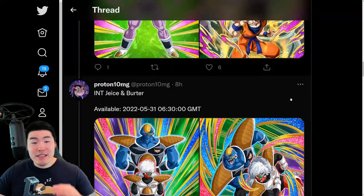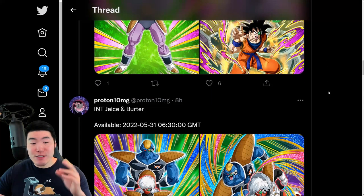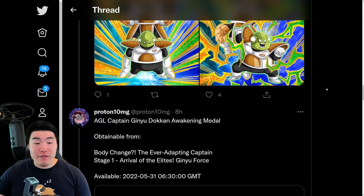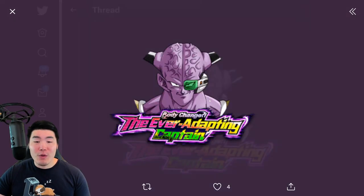Essentially it's Captain Ginyu as the main Dokkan Fest banner unit and then he has two side units which encompasses the entire Ginyu Force. From there we have the Dokkan Awakening Medal for Captain Ginyu along with the assets for his new Dokkan event.